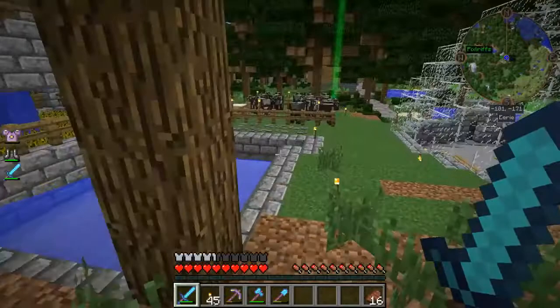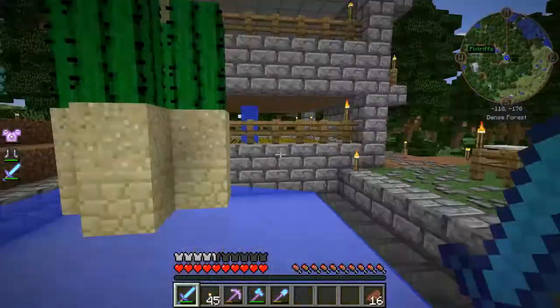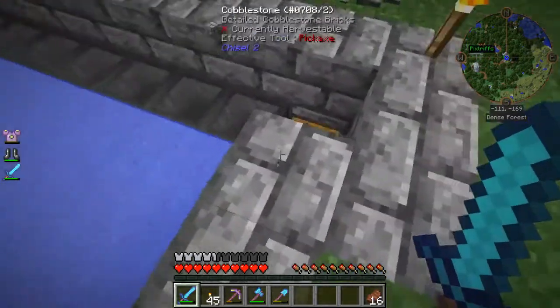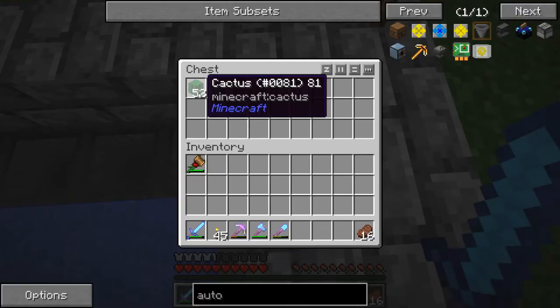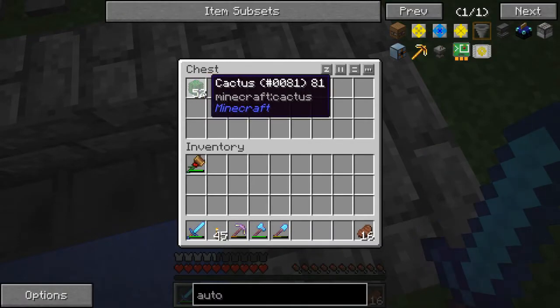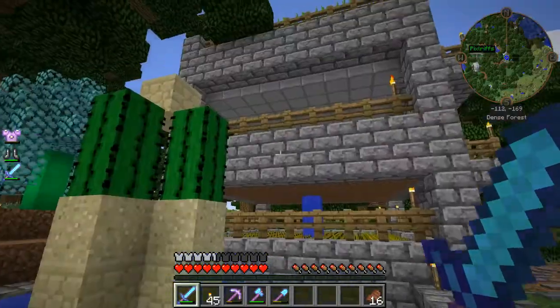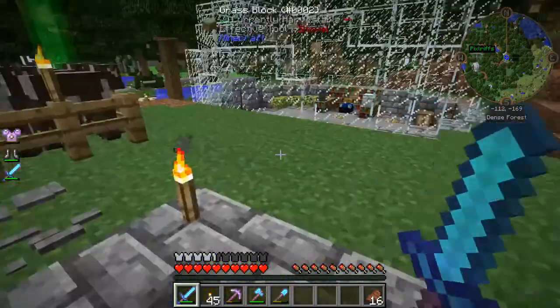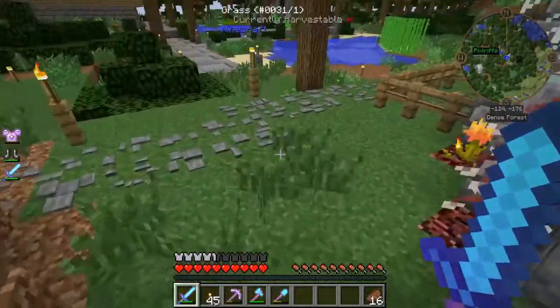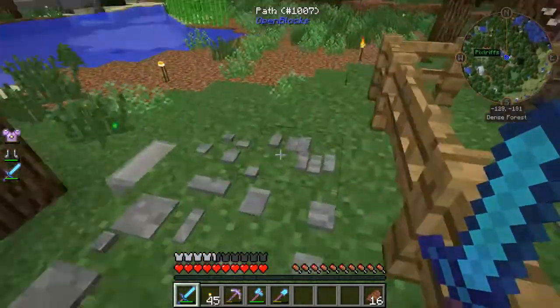I put in one of these old school cactus farms just to use cactus for the waterproofing. It's actually doing pretty good. I've only got four little things set up there, but it's actually doing really well. I'm quite surprised with it.